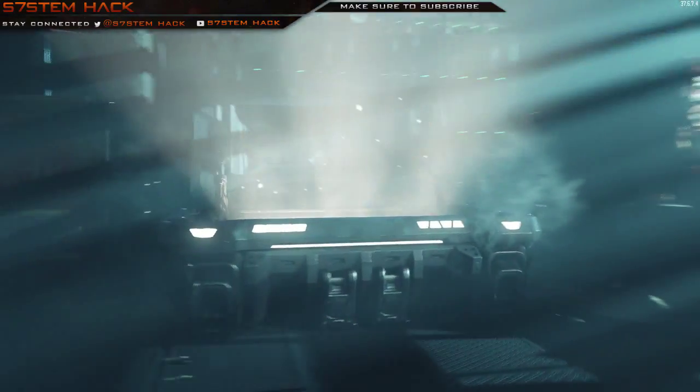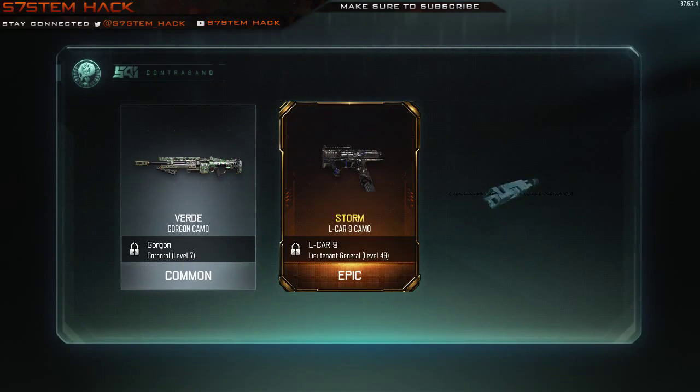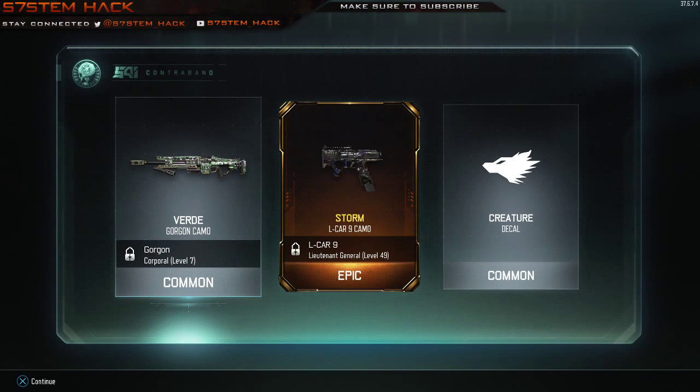And I'm not too thrilled about the Field camo for the Vesper. Here we go. All same as final. Creature detail — not too bad. The Storm camo, it's an epic one. I don't know how I feel about that, but it actually doesn't look too bad. I think I may use that.